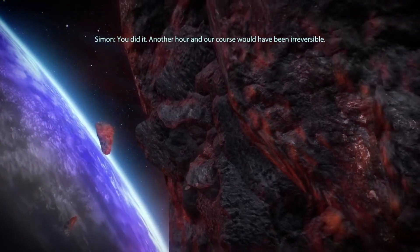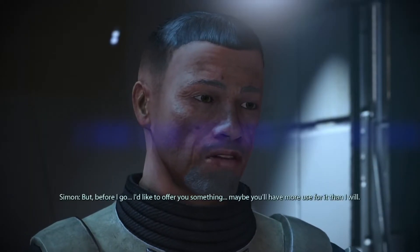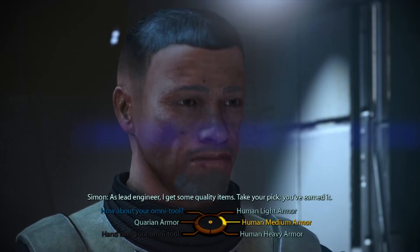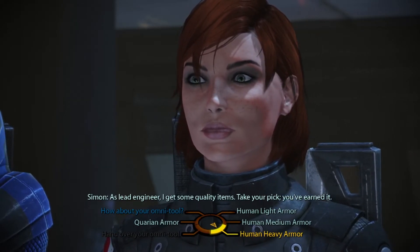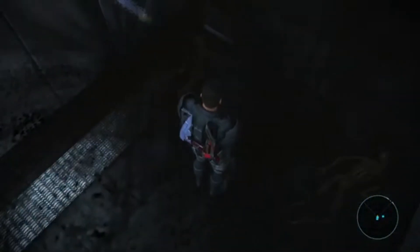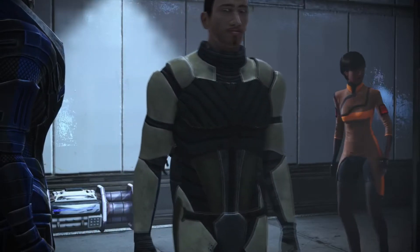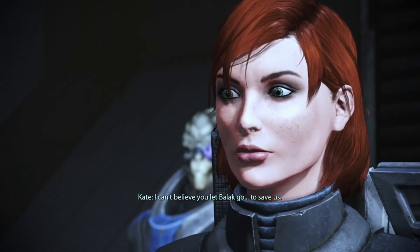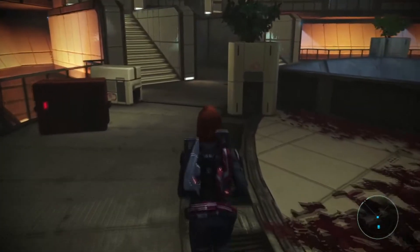Hard work has paid off — now that the torches are disabled, X-57 will miss the planet completely. If you went to the survey stations before the facility, you can tell Simon what happened to the engineers, and he'll offer you a reward: different armors like Corian armor, or if you have enough charm or intimidate points, his omni tool — among the rarest rewards for your current level. If you attack Balak at the cost of the hostages, the assignment ends right after the conversation with Simon. If you chose to save the hostages, you free them from one of the offices and finally meet Kate. She's glad to be alive but devastated at the loss of her colleagues and brother, and grateful for everything Shepard has done.